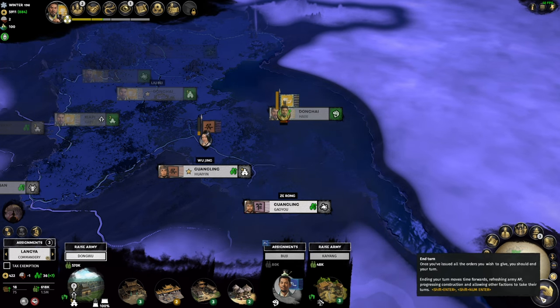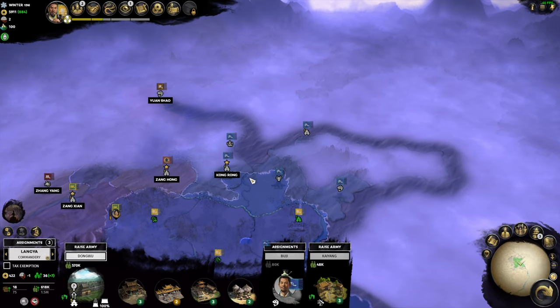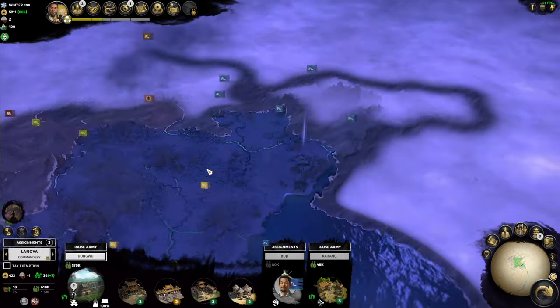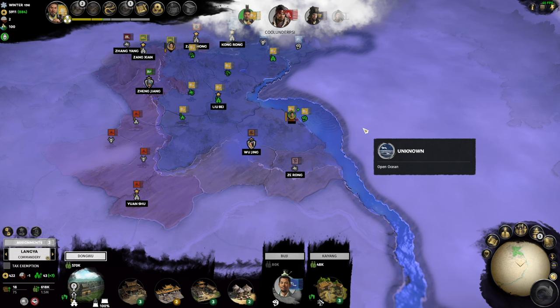Sometimes the AI can be like no, don't invite someone in. That's why I'm waiting for us two to form one first, then we'll try and find a third. Kong Rong's probably going to be the best third - he's got all my north covered and he likes me. He's a huge fan of me as well. He's a massive thorn in You and Shu's sides, so that works.